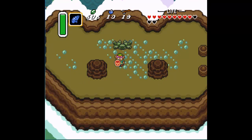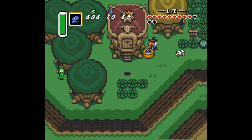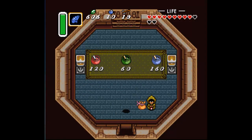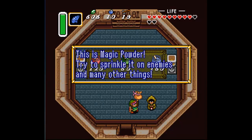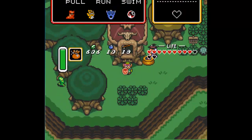Let's go back to the potion shop. That was easy — let's see if she finished the brew. She did! We now have the magic powder. Now that we have it, let's put it to use and see what we can do with it.